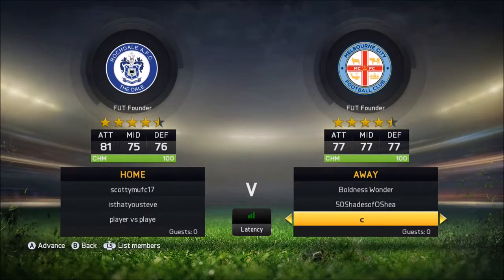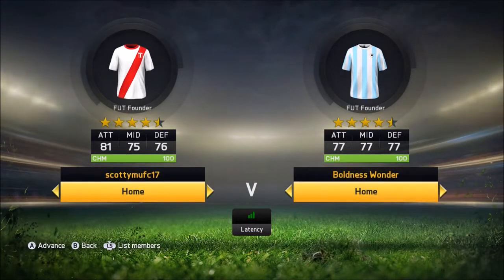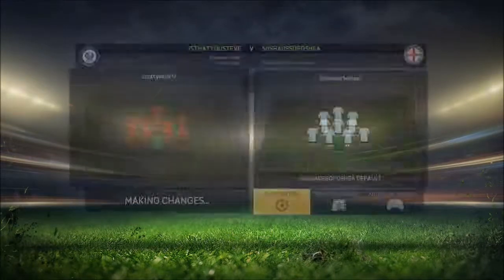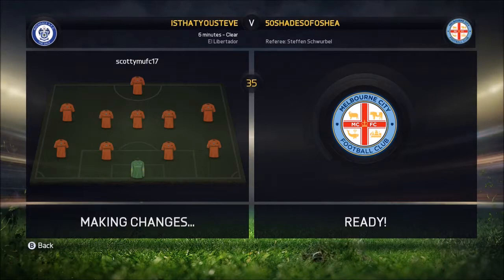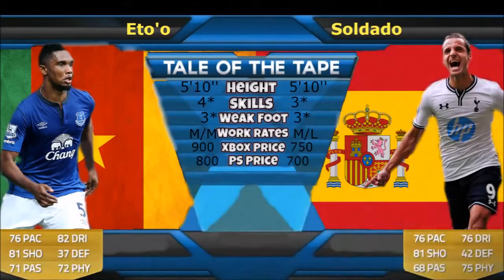Hi guys and welcome to Stryker Showdown, the series where me and a friend both take a striker with similar comparable stats and see which one is better over a period of six or so games. In this episode we're looking at Eto versus Soldado. They're very similar — both got the same pace, shooting, and comparable passing, physical and dribbling, same height, same weak foot, and they're both a very similar price.